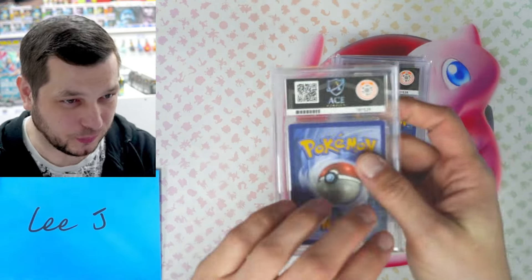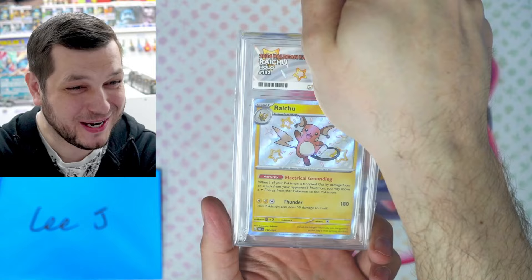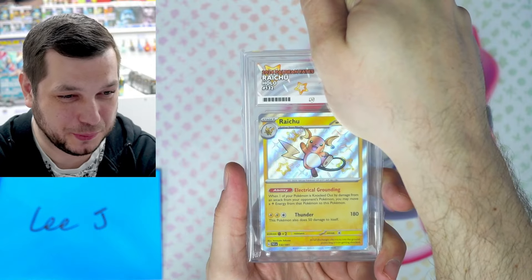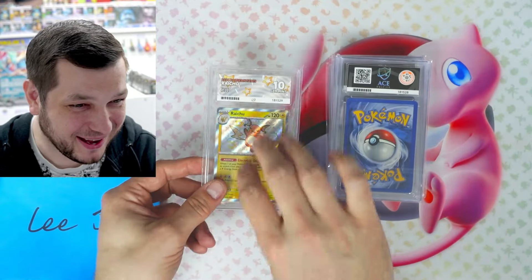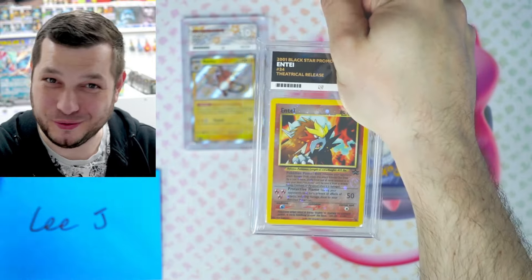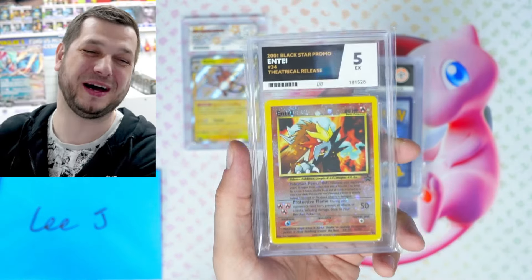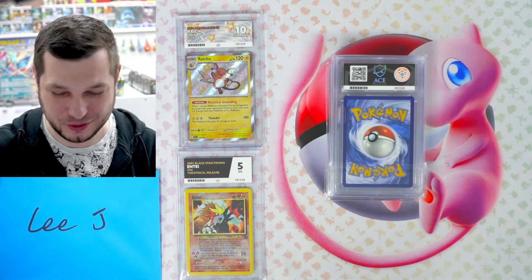Next is Lee Jay with seven submissions. What a comeback from these submissions — there's some spicy ones in here. Some of these he got from store, so hopefully we can get some good grades. Boom! Well done — spicy, spicy meatball. Lee Jay, well done. Now this is a vintage one. We know vintage is difficult. It's a five. The streak has ended, but it's vintage — we expect low grades on vintage.